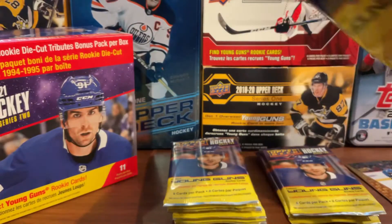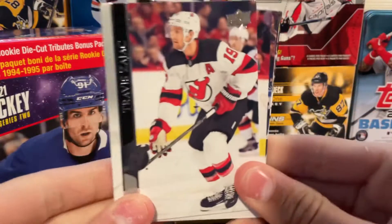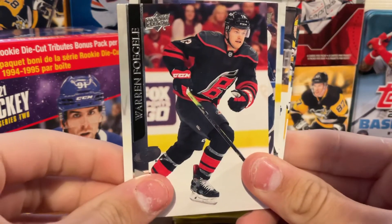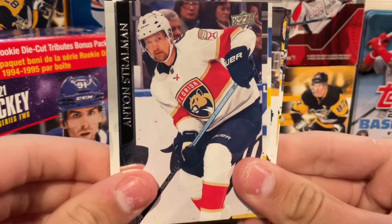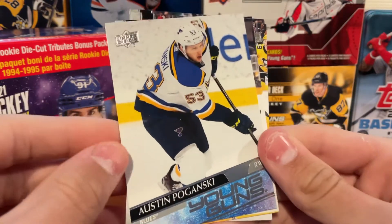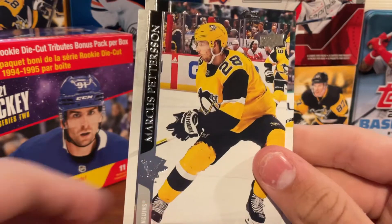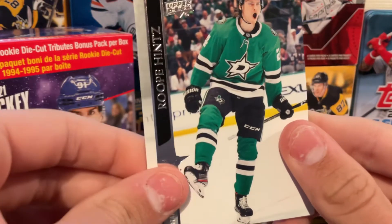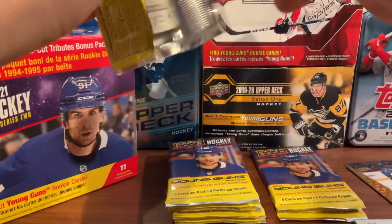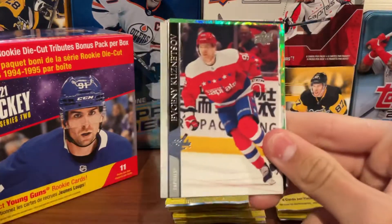Ripping into the third pack, still looking for our first young guns. We start with Travis Zajac, then Foegele, Stralman, Fowler, and there's our first young guns of the pack — not one of the key ones. Dante Fabbro and Marcus Pettersson. At least we got one young guns, just not the ones we were looking for.